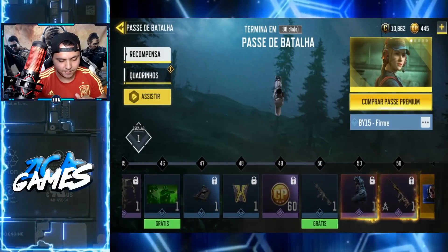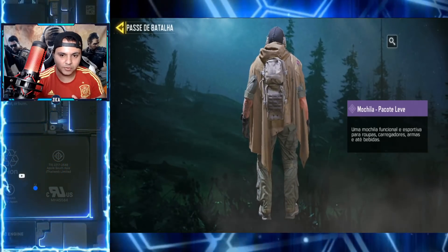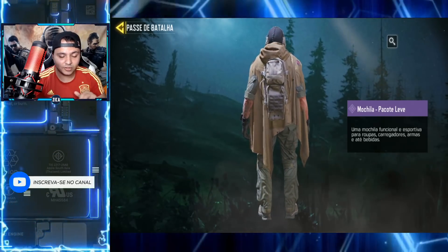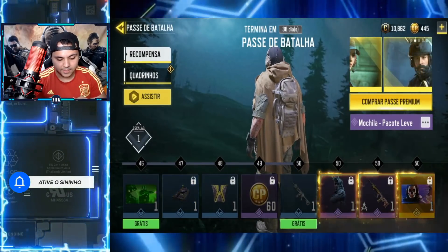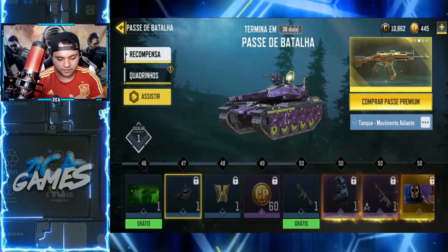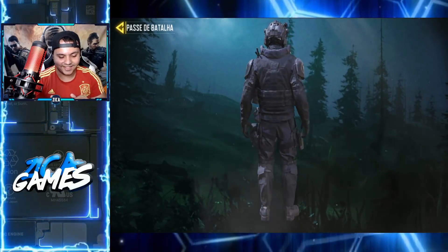Tá quase acabando as coisas. Essa mochila, rapaziada, se a memória não me falha, é nova — o nome dela é Mochila Pacote Leve. Eu não tinha visto essa mochila ainda. Se vocês viram, deixa no comentário. Bacana eles darem uma mochila nova pra gente. Essa ICR-1 tá da hora, a skin do tanque. O Velicão! Que da hora, olha o Velicão que irado.